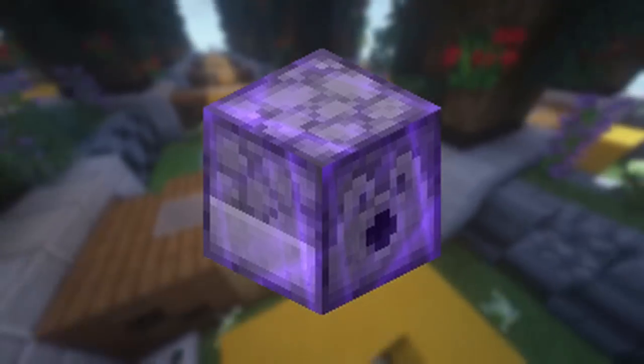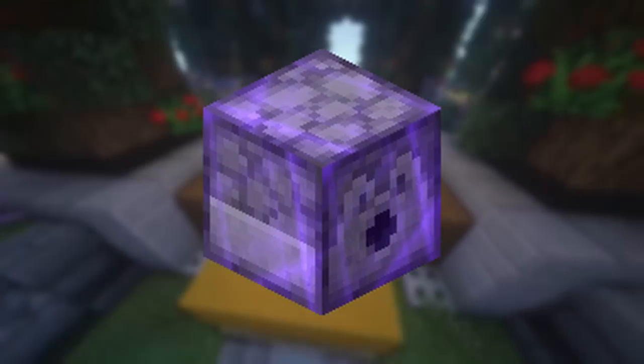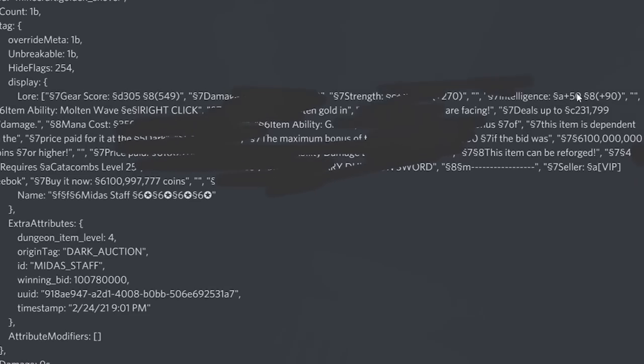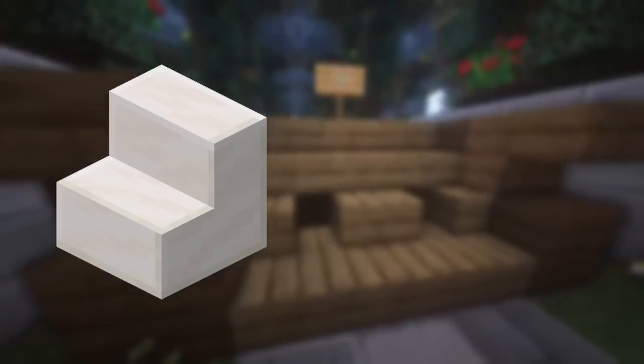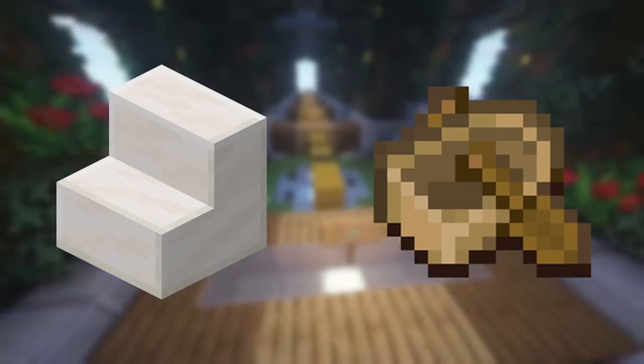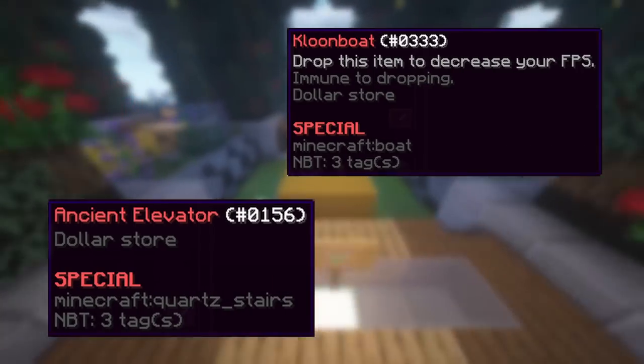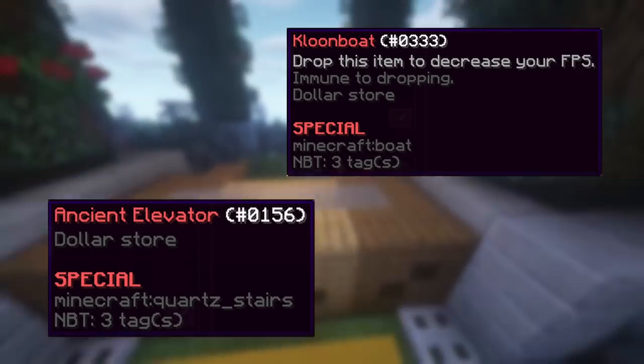The personal deleter created some cursed items. When the update that added the personal deleter first rolled out, if you put something inside the deleter it would get its NBT data deleted, which could be used to take items out of dungeons. The main focus here is the ancient elevator and the kloon boat — special items given out by admin minikloon. If either of these were put inside the personal deleter, all the additional player-received data would go away and be replaced by the phrase 'dollar store,' indicating that minikloon had bought these special items from the dollar store. That was a funny side joke from minikloon, but it also made some very valuable and cursed items. If you want to see a dollar store kloon boat or elevator, do slash visit TimeDio.